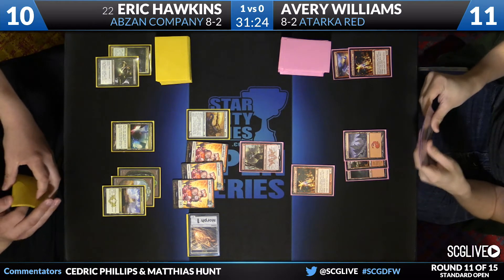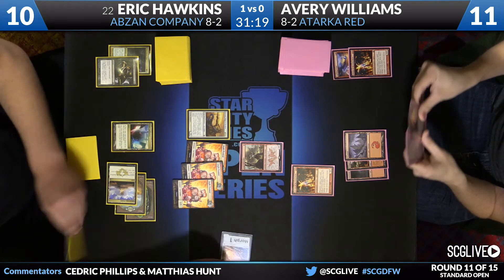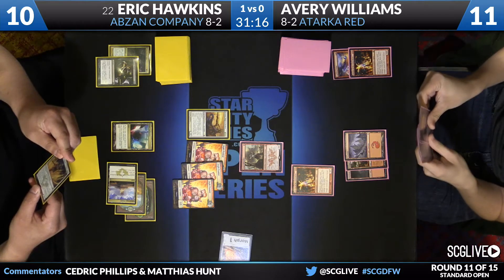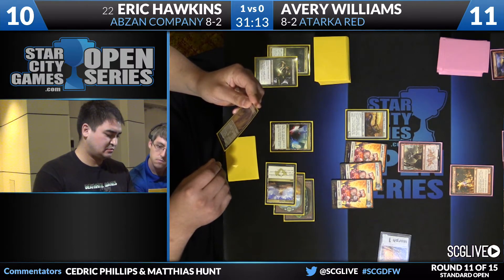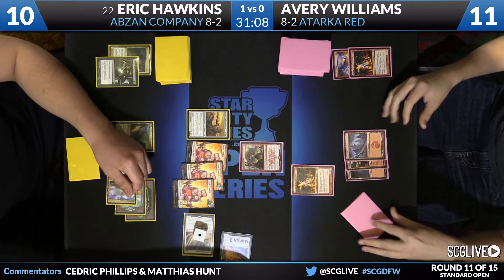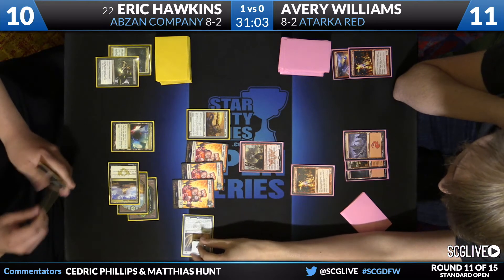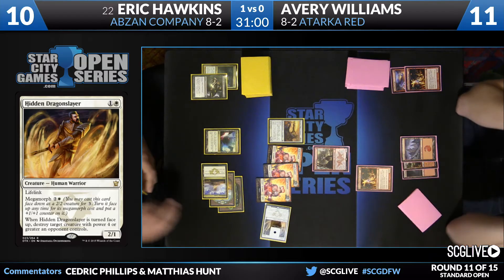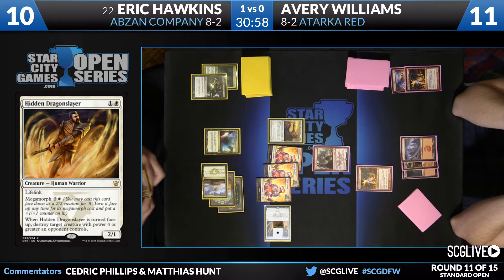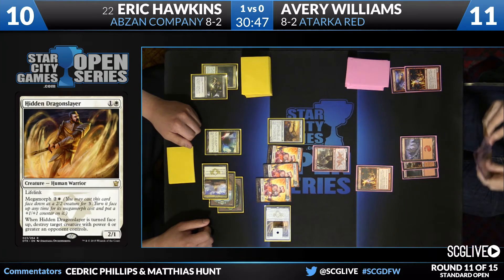With a pass there, I believe Avery is going to just send burn spells upstairs now. I think you have to try to burn him out because at this point Eric can't cast another spell. Avery has 4 damage this turn off of Stoke. If he draws a land, he can go Stoke plus Atarka's Command to finish it off. But he needs to stay at 3 or higher to make this play possible. He'd go to 4 here — 4 is enough. At this point, you can't shift game plans. There's no killing of creatures anymore — that's off the table.